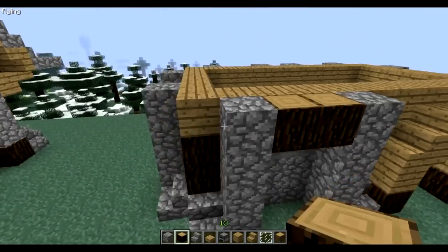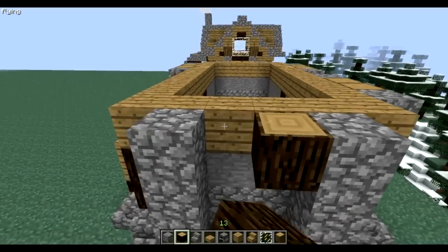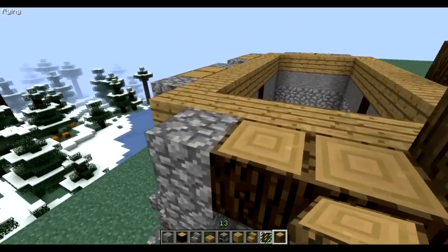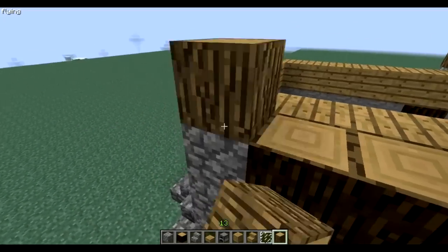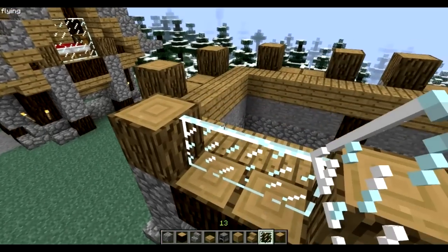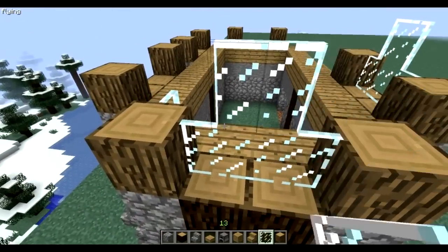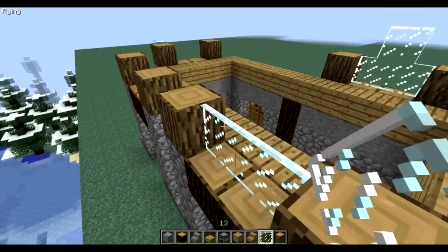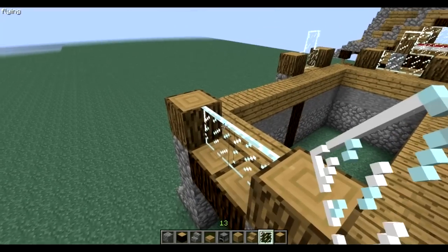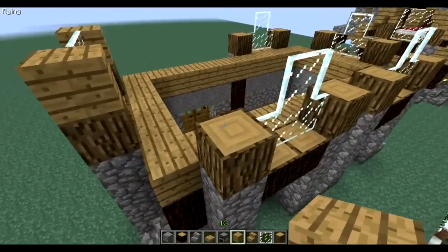Now we're gonna put our dark wood all across, and we're gonna put a normal wood block on your cobble. There you go. Now you get your glass panes or glass blocks — I like the panes more. And then a normal planks on the normal wood block.